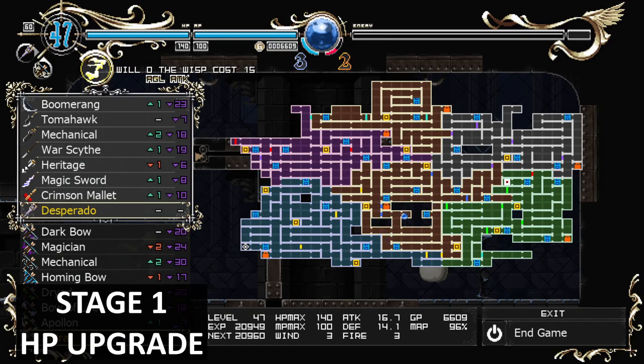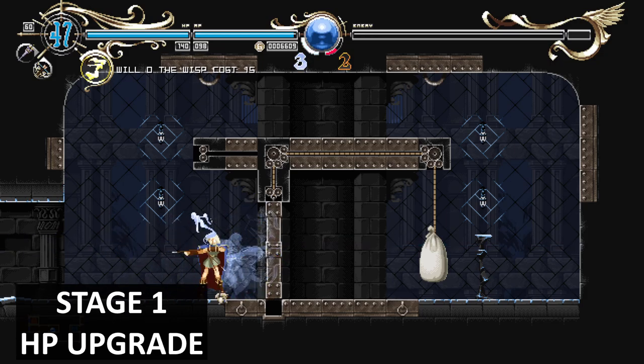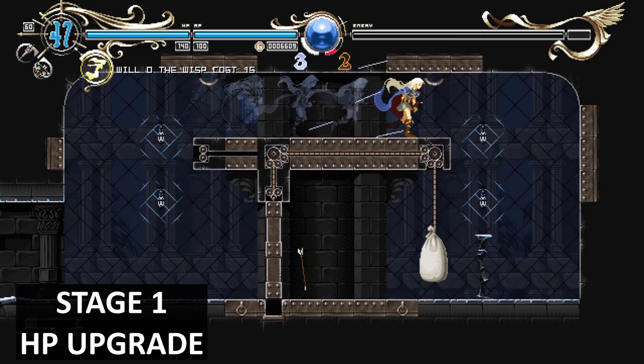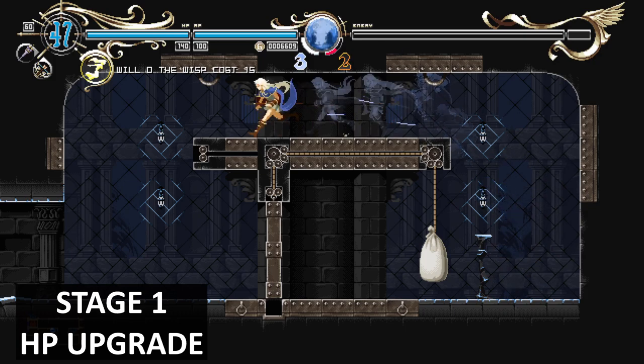Right in this room is where we get the HP upgrade, so it increases your HP. You're going to have to solve an arrow puzzle here to get across, and then you can get the max HP.